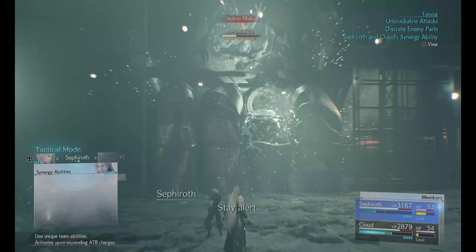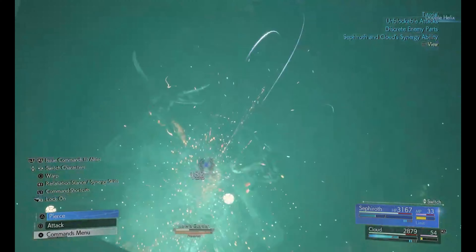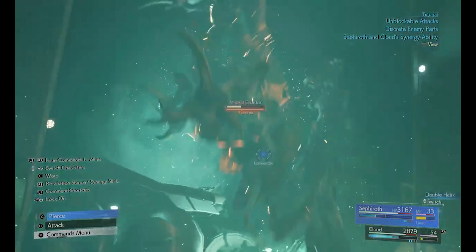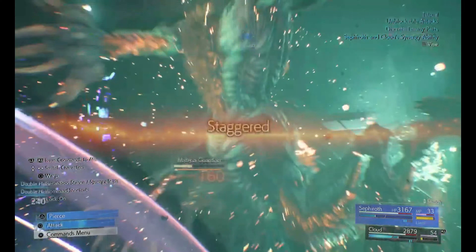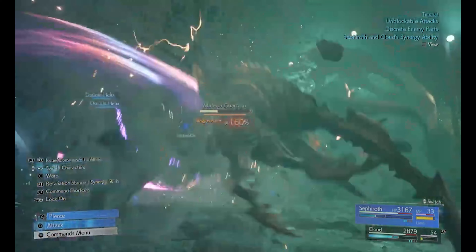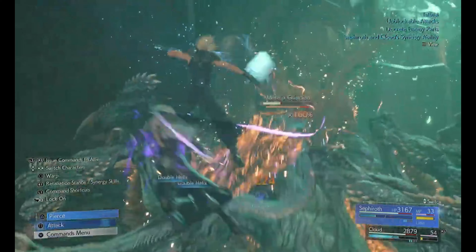Another thing they added are synergy abilities. This is a combo attack where you perform an attack with two of the characters on your team. I'm not sure if they're scenario-unlocked or not — we'll have to see as we play more of the game — but it is pretty awesome.